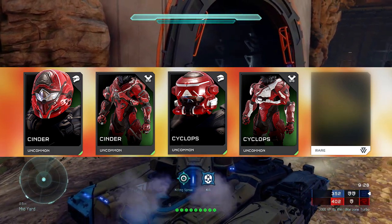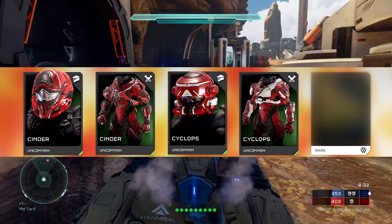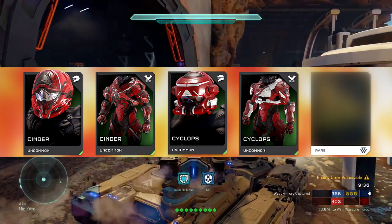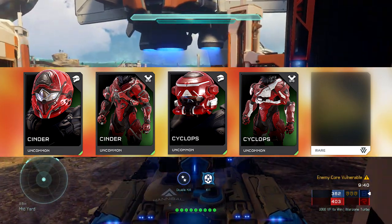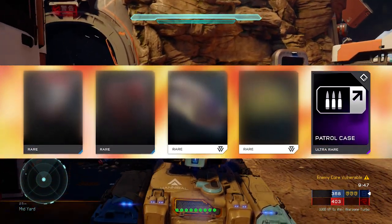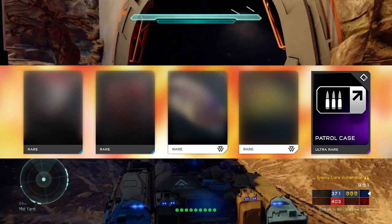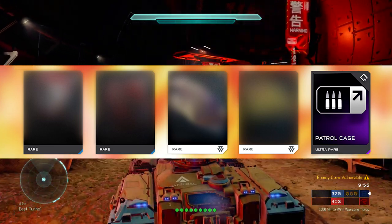After that I'm not quite sure what these are — I'm guessing armor but not entirely sure. The rare ones I'm guessing are Temple Wraith. The next two after that I think are armor, and then I think the yellow one next to it might be a Temple Ghost, though I'm not quite sure.